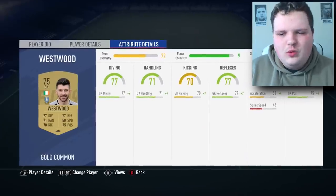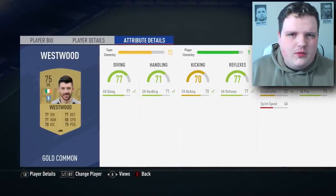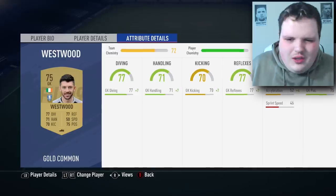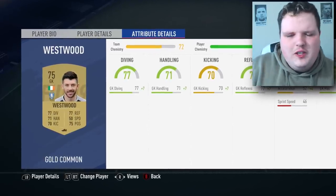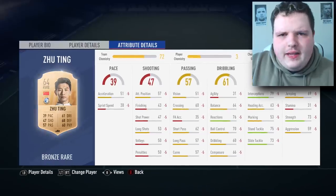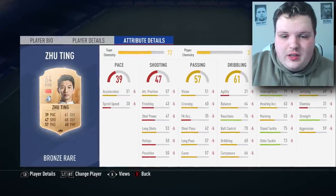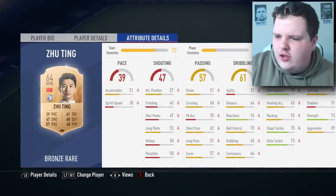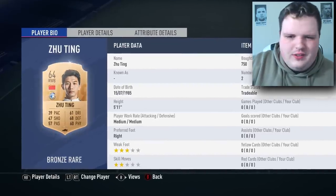In goal we've got Kieron Westwood. Technically goalkeepers don't have a stamina stat, so we're just going to pick a random goalkeeper - and you'll see why we've picked Westy. Right wing back - yes, I said right wing back - is Zhu Ting. He's back again. He was the slowest fullback in the game and he's also got the least stamina. He was born in 1985, so you've got no excuse, pal.